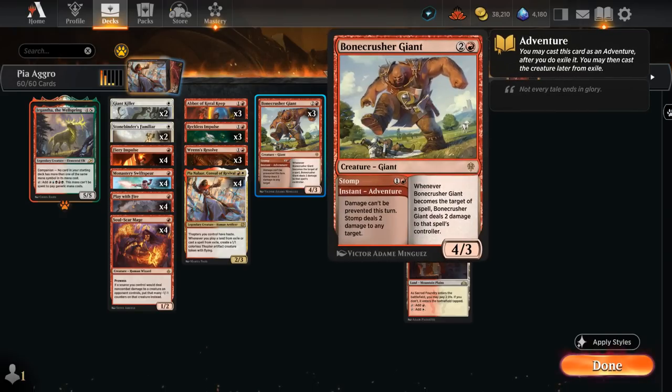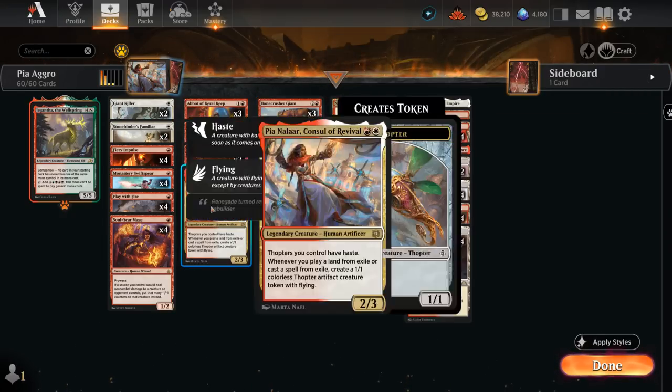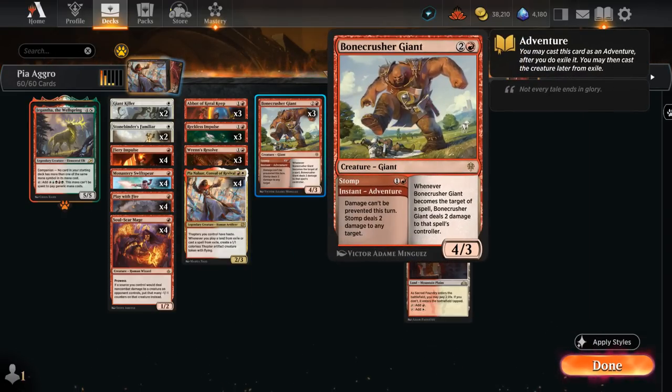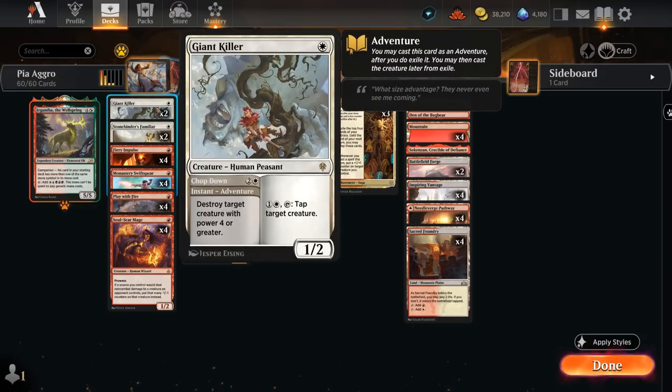We have three copies of Bonecrusher Giant — first use the Stomp adventure dealing two damage to any target, enabling Stonebinder's Familiar, and then casting the Bonecrusher as a three-mana 4/3 from exile also triggers Pia. It has multiple synergies across the deck and is also just a good individual card. We also have two copies of Giant Killer — use the Chop Down adventure to destroy a larger creature, then play the one-mana creature afterwards, which can be cast from exile if we happen to exile it with Abbot or Impulse.